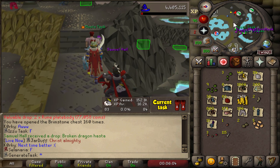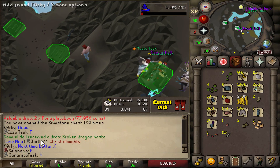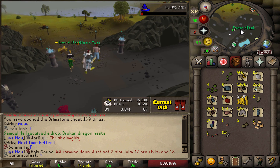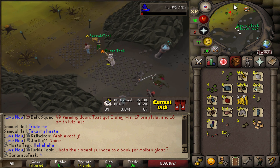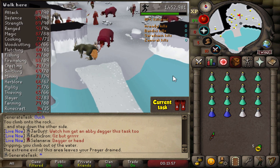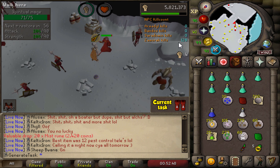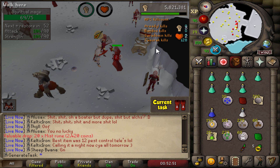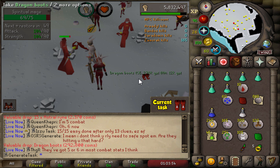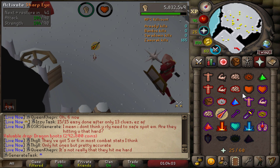I'm going to run to the Farming Guild, put all these seeds away, and make our way over to the God Wars Dungeon. Wait — who the hell is Samuel Hall? He literally opened one key after me and got the broken Dragon Hasta. I'm done with this game. Let's see how long it takes to get the Dragon Boots killing Spiritual Mages. After our stats reset — we're at 82 Slayer and can't kill them yet. 128 mages down — we are officially dry for the Dragon Boots.